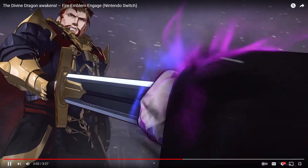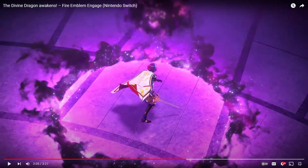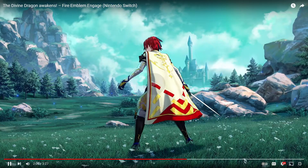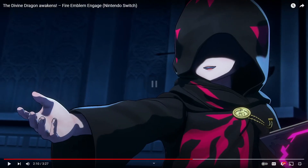He kind of feels like he's being tricked, so maybe he'll become like a fallen baddie. Here's Alear fighting off against some mage who gave me Robin vibes — a little hooded character we don't know yet. And it seems that these emblem rings can be corrupted, as we'll see in a second.